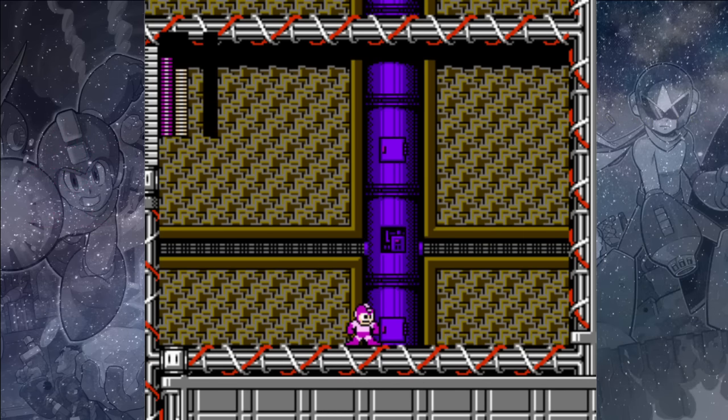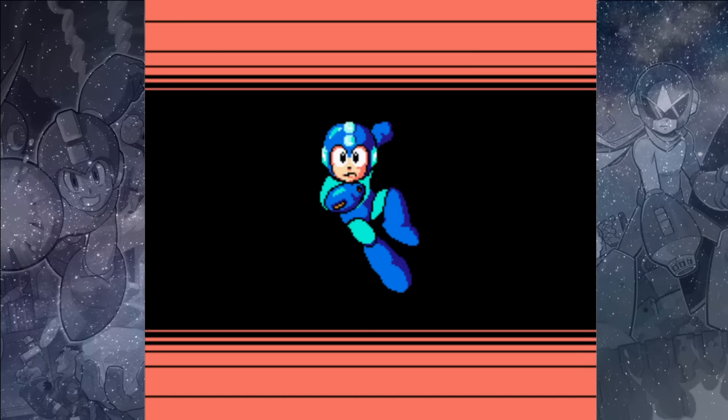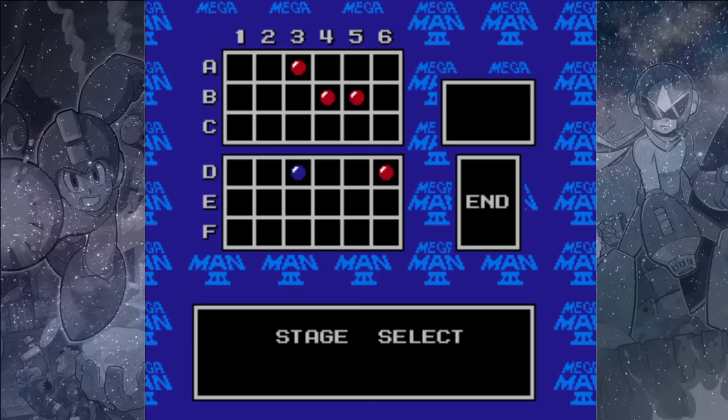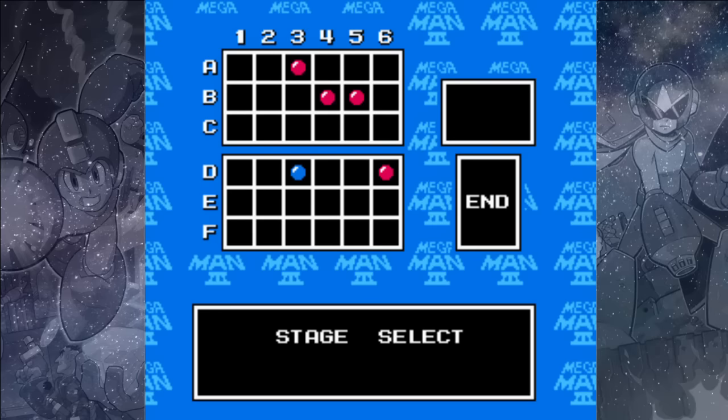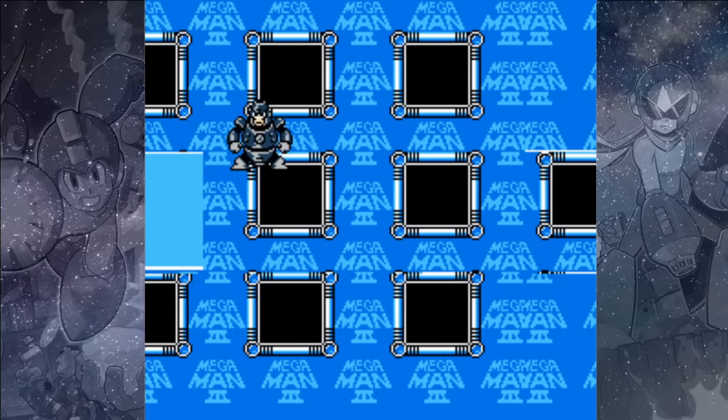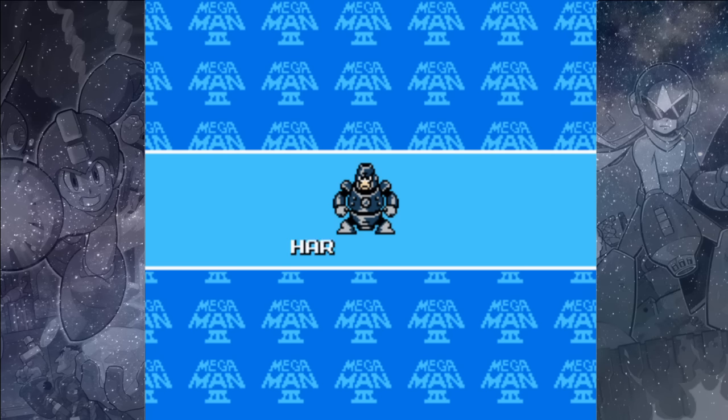The Magnet Missiles we earned for beating Magnet Man are actually quite awesome — they will home in on enemies, but they do use up a lot of weapon energy, so you won't be able to fire off too many of them. Our next boss is Hard Man. You'd think they'd have learned after Wood Man, but nope, they leaned all the way into it with Hard Man.